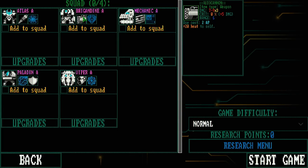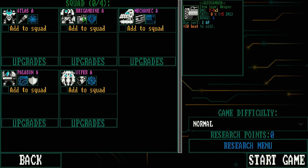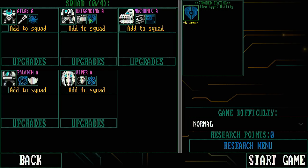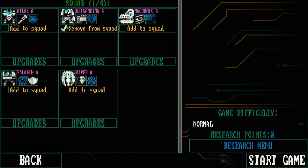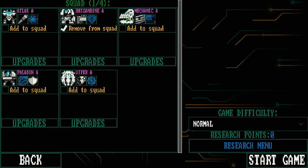We have the Brigandine, armed with an autocannon that does 7 to 9 damage three times, costs 2 AP, and generates a lot of heat. However, this guy has armored plating, meaning every single hit he takes is flat reduced by 6. Let's add him to the squad — he sounds like a pretty good pick.